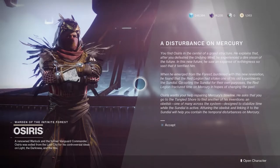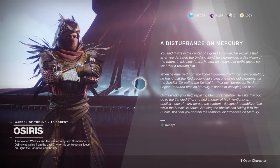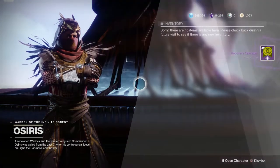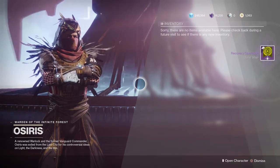Once on Mercury, it'll say 'a disturbance on Mercury.' Simply load that up, load in, and you need to talk to Osiris regarding the Sundial. He'll talk about a disturbance on Mercury and how the Red Legion are now overtaking the Sundial and distorting reality.